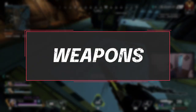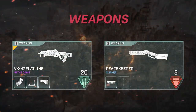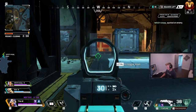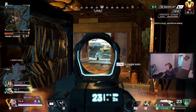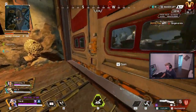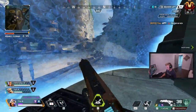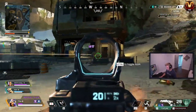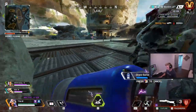For weapons, you'll definitely want to run a Flatline and either a Mastiff or Peacekeeper. The assault rifle allows you to poke at teams at range, giving you opportunities to push if you get a knock or crack. The Flatline also doubles in close range with that amazing hipfire. And the shotgun is a no-brainer — you're going to be diving head first right on top of teams, so you need that hard-hitting gun. Both the Mastiff and PK are solid options currently, so use whichever you're more comfortable with.